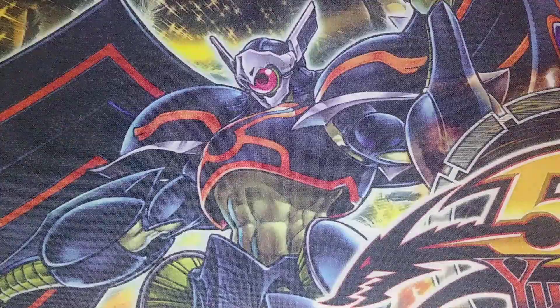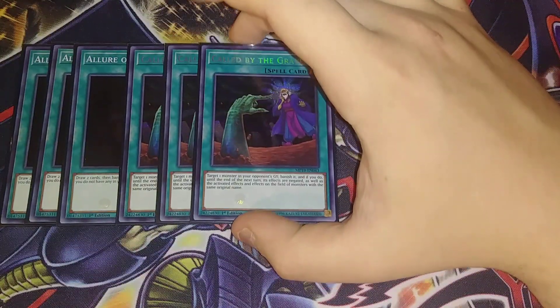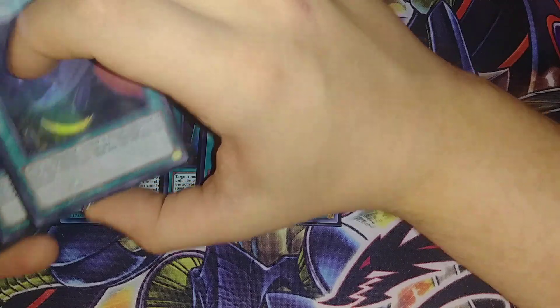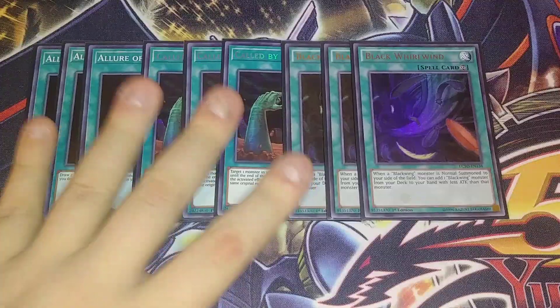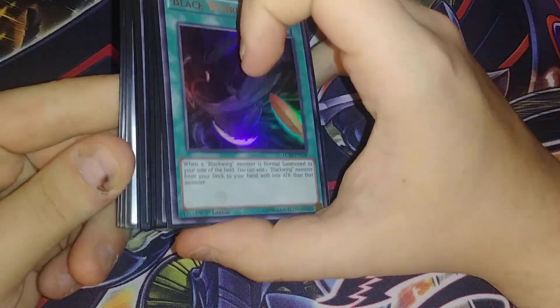That's it for the monsters — let's get into the spells. We're playing three copies of Allure of Darkness for draw power. Everything in the main deck is dark except for Ash Blossom, so it's a really good card for digging into the deck. Three copies of Called by the Grave to stop your opponent from hand trapping — I do have the Prismatics, I did bling out the Blackwings as best I could. Three copies of Black Whirlwind, because it's the best card in the deck: when a Blackwing is normal summoned you add another Blackwing from your deck that has less attack points. Never play this at less than 3 — and it's not once per turn, so multiple normal summons with Nothung and Simoon make it really nutty.